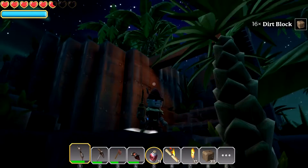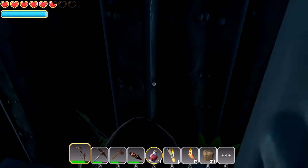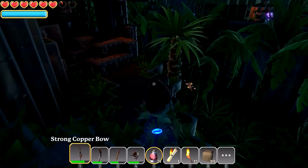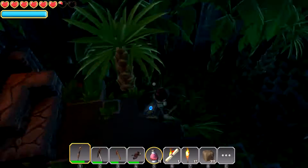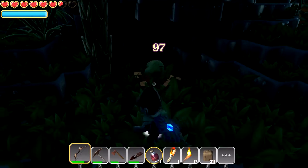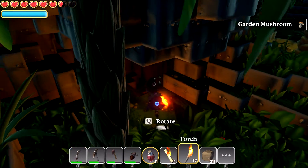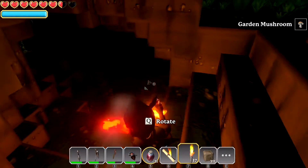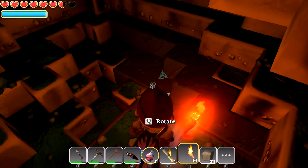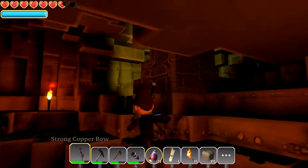I don't see any minerals in the walls here, guys, so I think we're going to want to be moving on to another place. How many of these do we have? Just four — that's only one more block. You guys are a little disappointing with the yellow shards. What do we got down here — garden mushroom? Let's see what we got — oh nice! Still pretty dark without a second light.